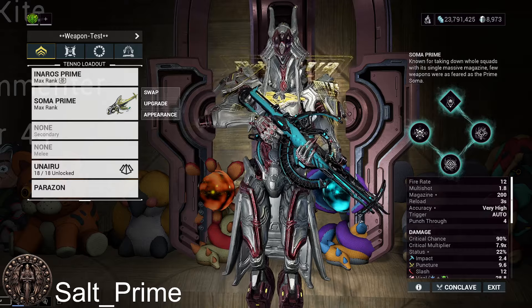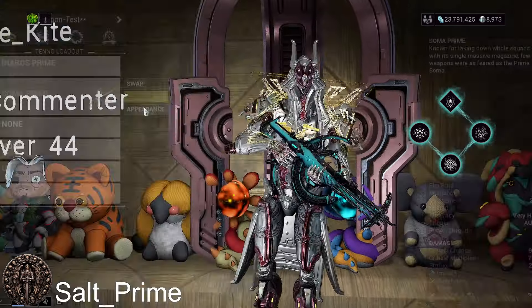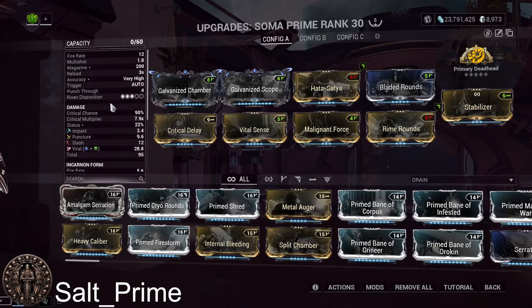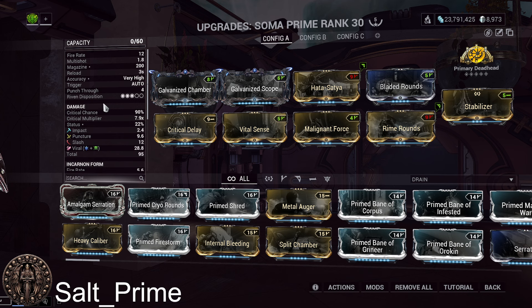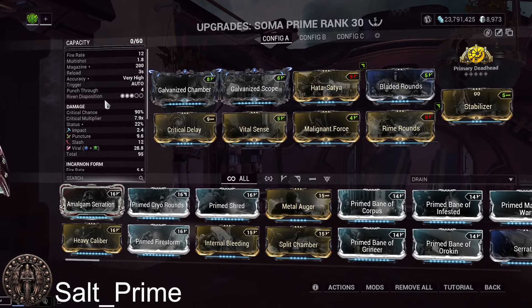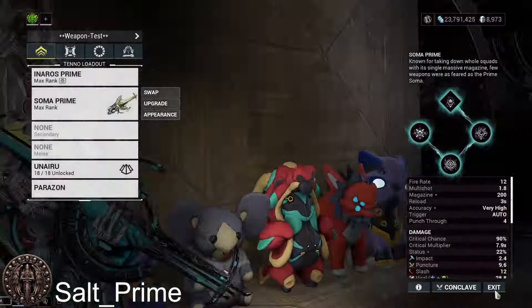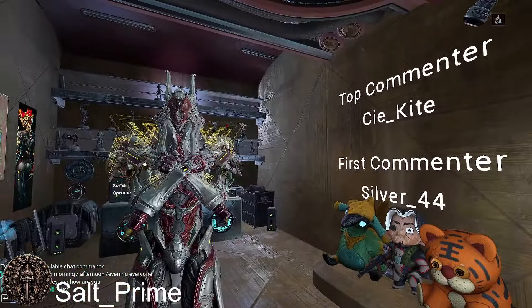Before we get into gameplay, I want to show a few slides. The key question with the Soma Prime is: is it even worth going into incarnate form? Non-incarnate gives red crits — actually exclamation-point crits — very easily. But with the incarnate you're only at yellow crits. I didn't think it would be worth it, but I did testing this morning. My testing actually enlightened me a bit — it's still not amazingly more powerful than the non-incarnate; in fact it's about the same. We have the data to show.